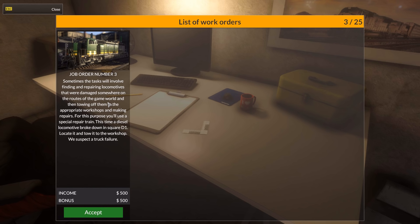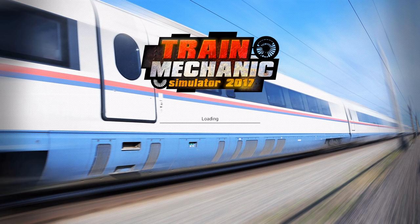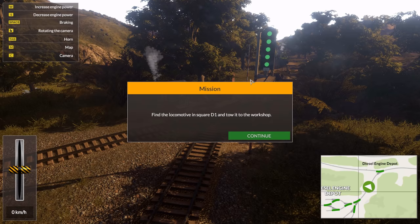Sometimes the tasks will involve finding and repairing locomotives that were damaged somewhere on the routes of the game world, and then towing them to the appropriate workshops and making repairs. For this purpose you'll use a special repair train. This time, a diesel locomotive broke down in square D1 — locate it and tow it to the workshop. We suspect a truck failure. So this is the part of the game where you can actually drive the trains. Exit from the garage. This is the part that has me a bit worried — I was worried that they would spend too much time on the driving part instead of the actual mechanic part.